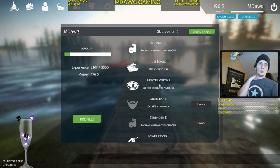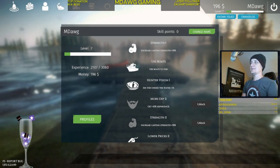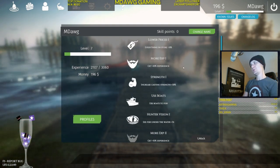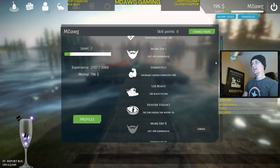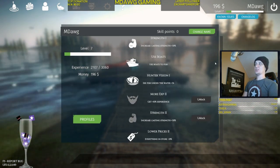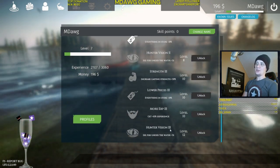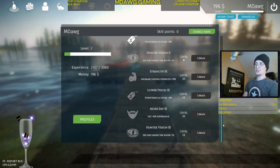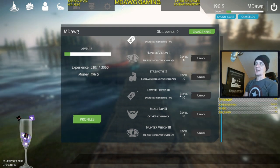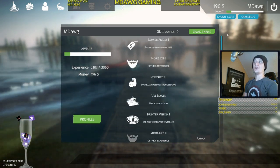Hunter vision is helpful — you press H while fishing and it lets you see where fish are in the water for a brief time, which is pretty neat. I'd say hunter vision and lower prices were the two most helpful early skills. Strength — the ability to cast farther — wasn't something I missed at Betty Lake. As you go up the skill tree, it's just higher versions of the same skills, so at level 10 you unlock another 10% store discount for a total of about 30%.